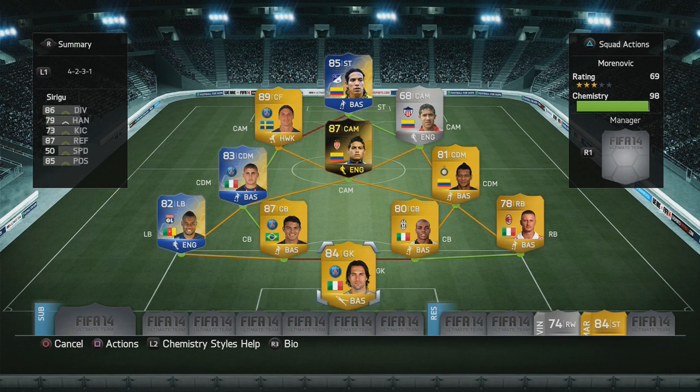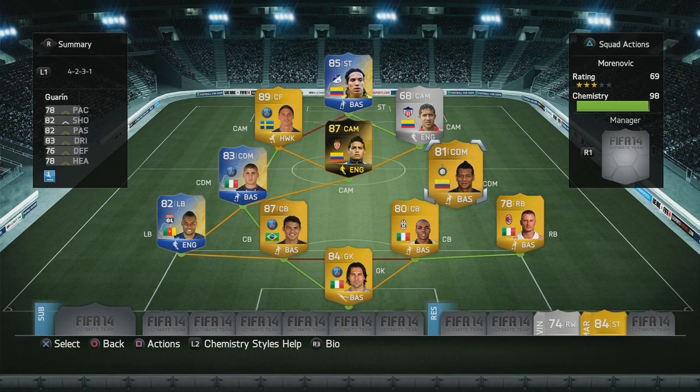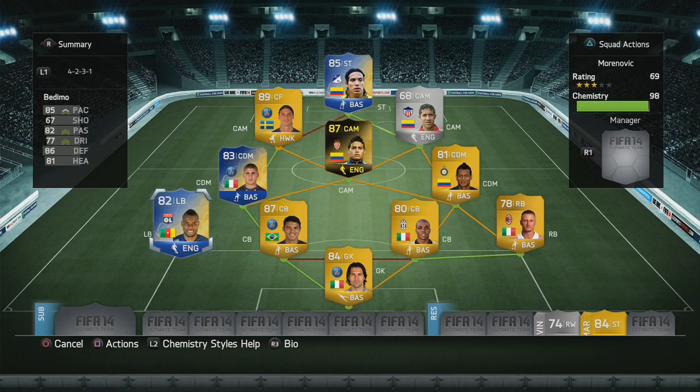We have Thiago Silva as the first center back alongside Ogubona — a solid center back combination. On the right back, we have Abate, who is mainly there because he is quite fast, though his other stats are decent but not as outstanding as Bedimo's. Bedimo has really good defending, heading, passing, and he's quite fast and very strong as well — I think he looks to be a very good left back.